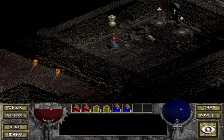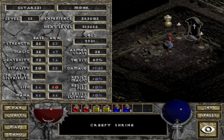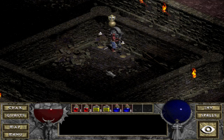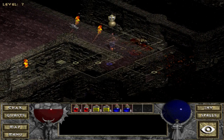We have a Shrine here — Creepy Shrine. Let me just quickly check what that shrine does. Okay, so this is a really good one. This one will give me plus two to Strength. I sort of had a feeling this was going to be a good one. Strength is bolstered by Heavenly Faith — 27 Strength now, actually 29 because it's being boosted a bit.